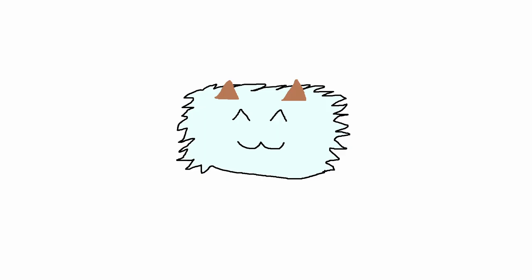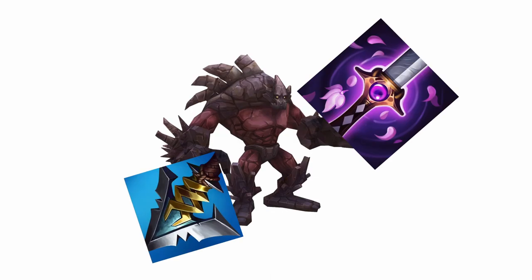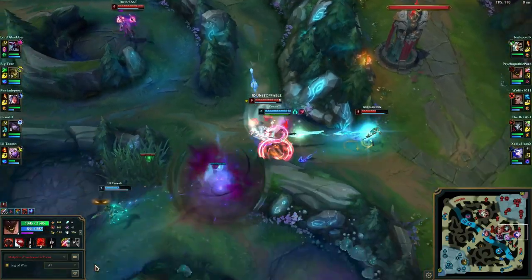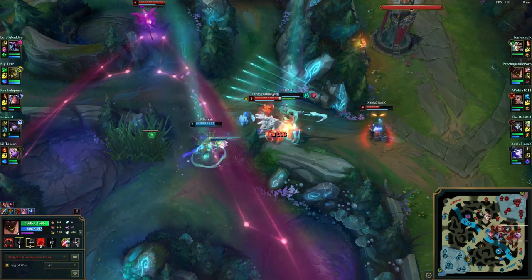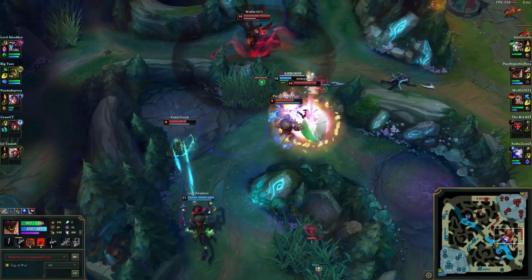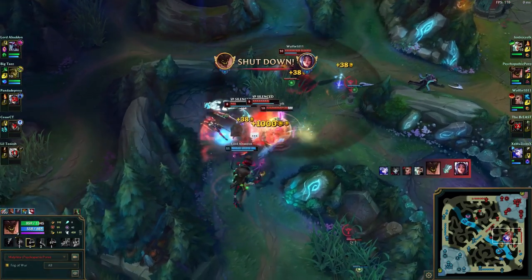The first build I'm prepared to reveal to the world is the tried and true full lethality Malphite. Now, why would this build work? Well, it's simple. You know how AP Malphite is a thing because you can one-shot squishy targets sometimes? Imagine that, but instead of one-shotting just a couple of squishy targets, you can instead one-shot one squishy target to varying levels of success.